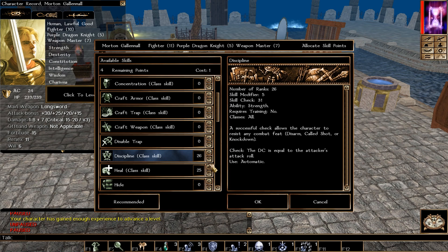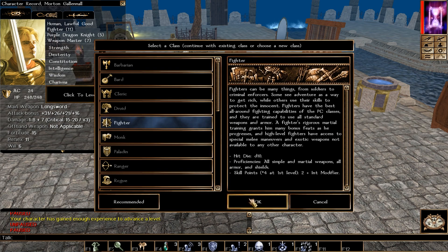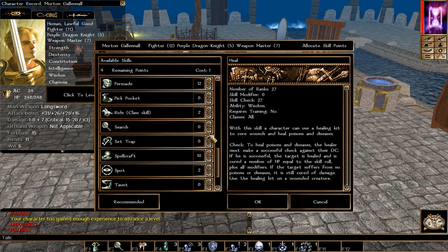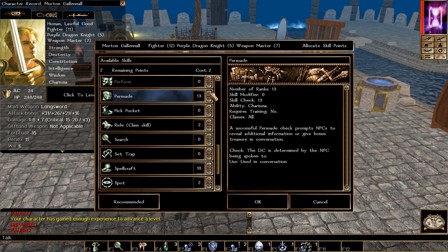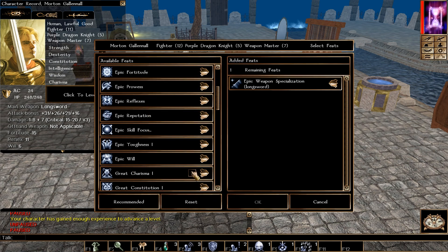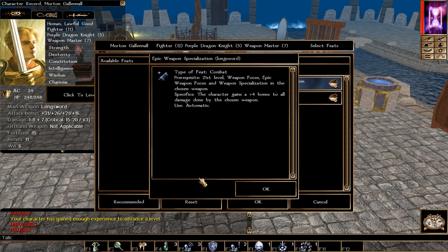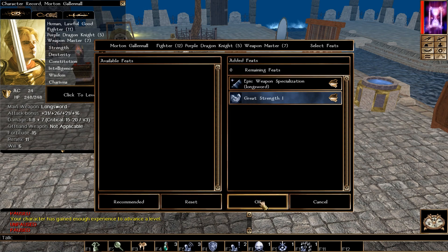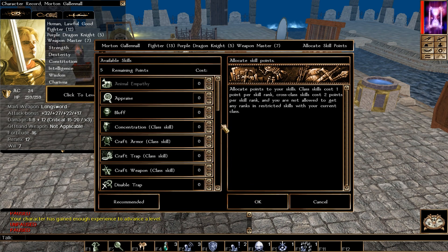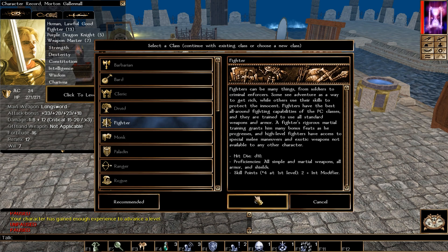Continuing epic Fighter levels. Skills: Discipline, Heal, Tumble toward 20, and Spellcraft. Ability score goes to Strength. We get Epic Weapon Specialization, giving +4 bonus to damage with the weapon of choice, and Great Strength, giving +1 Strength per pick. Also note Epic Weapon Focus gives +2 to hit. We're building heavy Strength — targeting 30 by level 40 — to meet Devastating Critical's prerequisite.